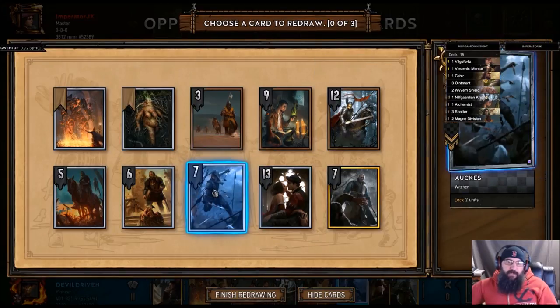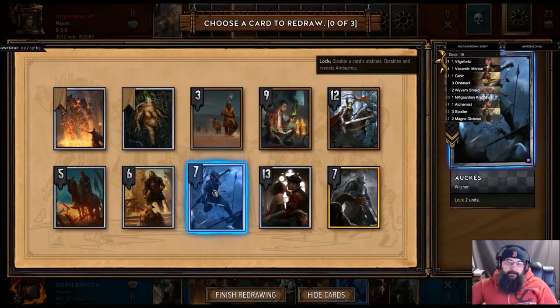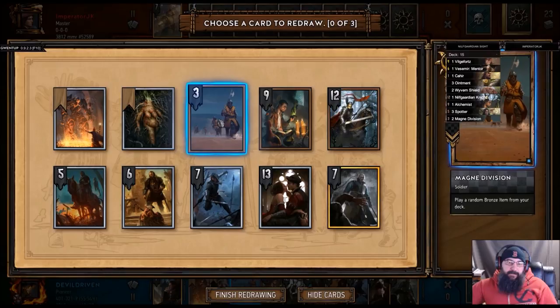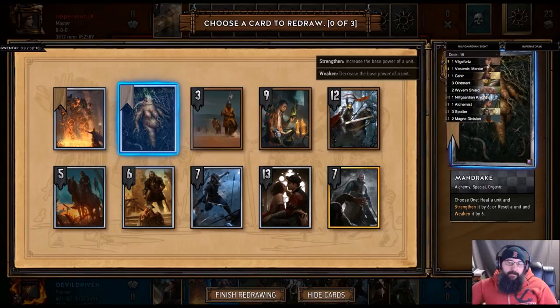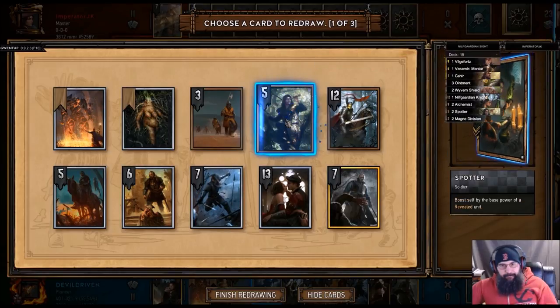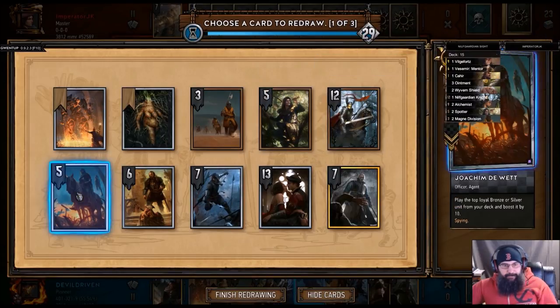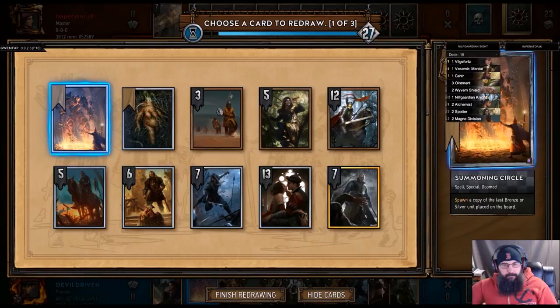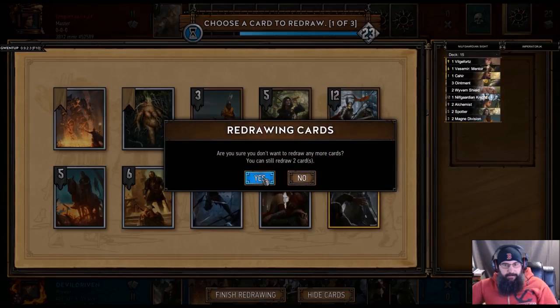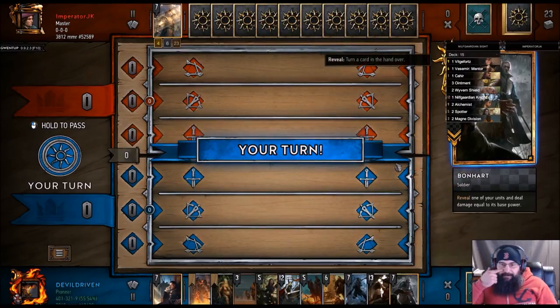We keep Ox for the Mangonels. We got the reveal — we drop this, right? I actually think we throw away the 9. How do we reveal it? Because we also have the 7. There's a spotter. We got this, that's it. Keep the rest? Keep the rest. Alright. You the boss, Manny, you the boss. Of course we go first.